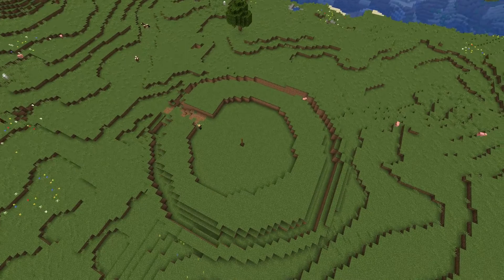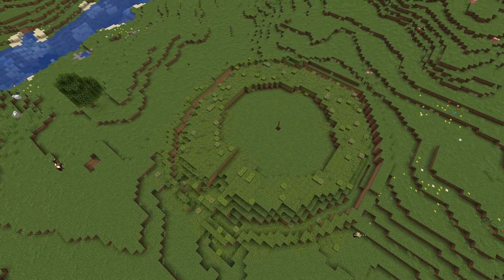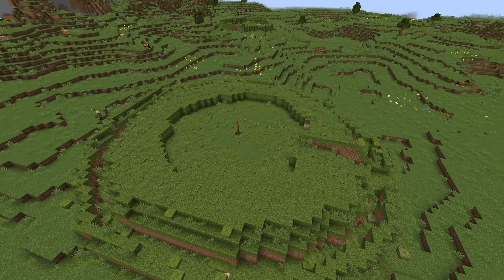Additionally, and I can vouch for this one myself, having built both a platform ringfort and a non-platform ringfort, building a platform ringfort is a lot more work and you would have to move a lot more dirt. So why did they do it? It was necessary to create a platform ringfort to raise the ringfort above the water table and stop flooding issues. In fact, it was due to the lower levels being so waterlogged that the excavation proved such a boon to the archaeologists, as the water preserved many artifacts that would have been destroyed otherwise.